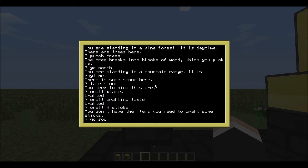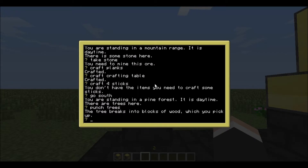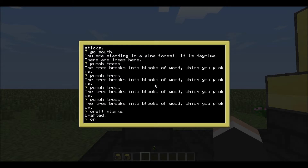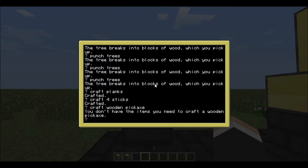Go south. Punch trees. Just do that a few times. As you've probably figured out, it is a text-based game, kind of like Zork — but this is Minecraft. So now I should have plenty of wood. Craft planks. Craft four sticks. Craft wooden pickaxe. 'I don't have the items you need to craft a pickaxe.'